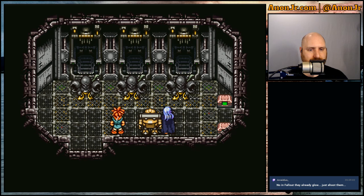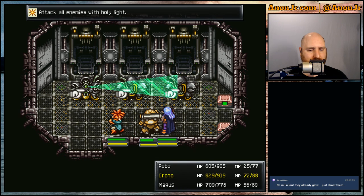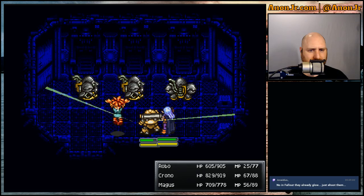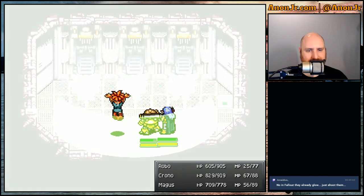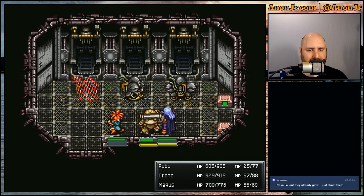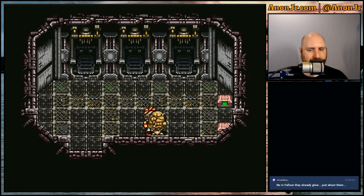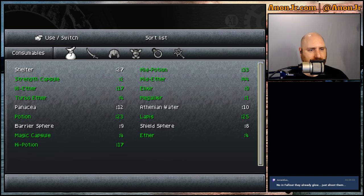Always check for traps. You're going to heal yourself past full health? Okay. Bam, bam, done. XP, some tech points, some gold, barrier spheres, a lapis, and an elixir. That reminds me — let me check inventory. Since they gave me an elixir, I've only got nine of those so I don't want to use that. Let me use the mid-ether instead. Let's bump those magic points all the way up.